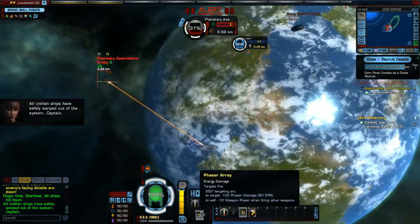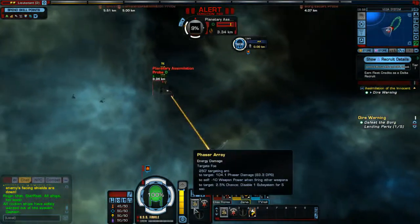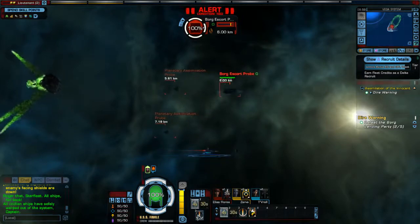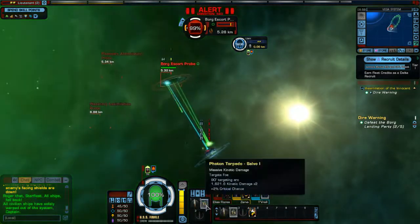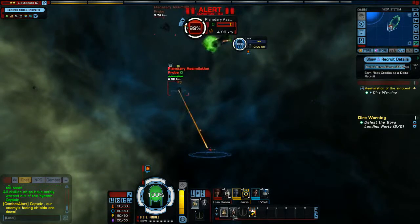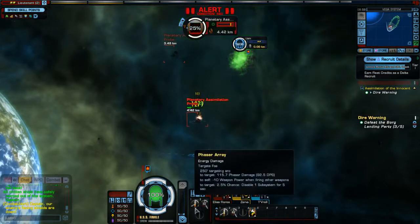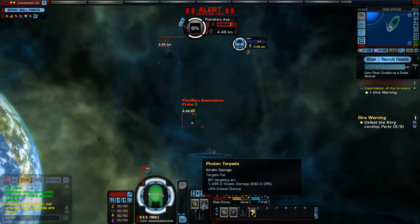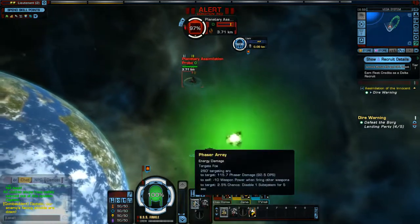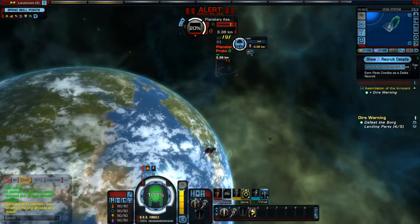Alright, so not only is this ship small, it's small and not even that maneuverable — lovely. Let's fire our torpedo for good luck. Now we've got a couple more. Okay, this escort probe is going to be my biggest problem, so let's take their shields down. Now we've got an assimilation probe here, and this won't be too bad. These don't fire back so we can just sit back and relax.